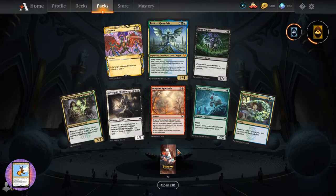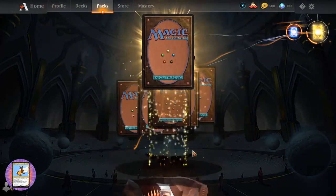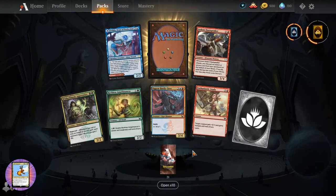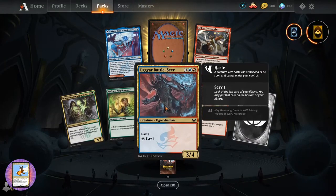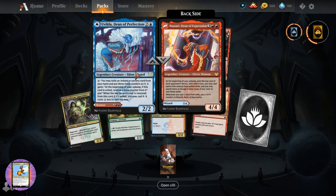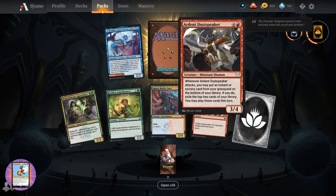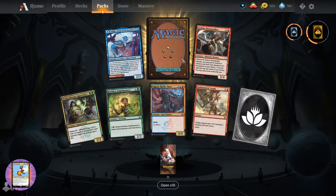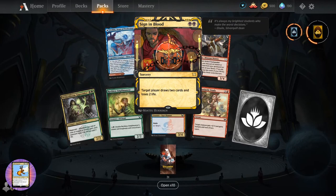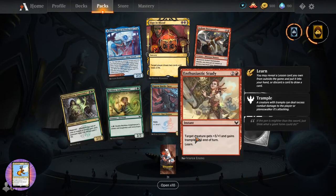What happens when you open ten at once? I've never had that many. Once we get down to twenty, we'll open ten at once - it's really not that exciting to be honest. Ogre Battleseer. A Wilder, Dean of Perfection - that's new. A Jhin Wizard, a Fritz Shaman on the other side. Sign in Blood - sorcery for two. Target player draws two cards and loses two life.